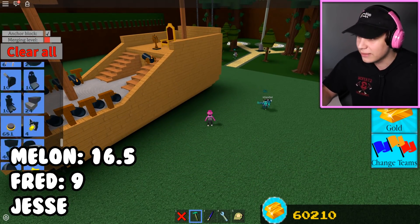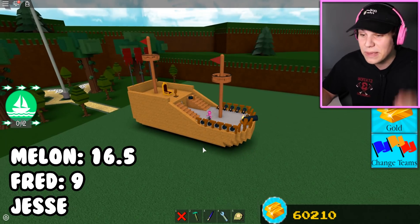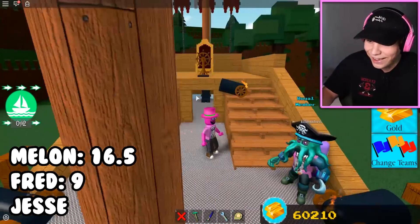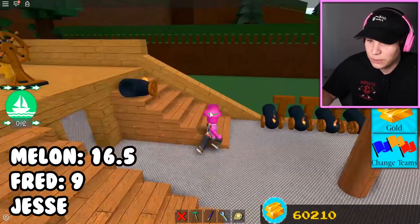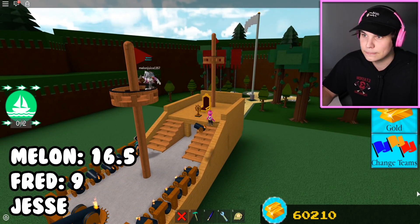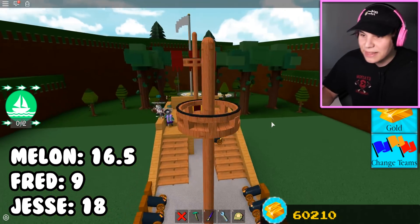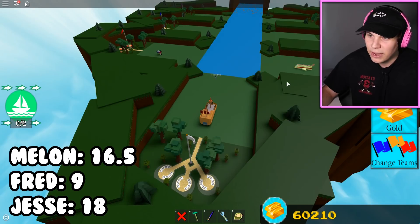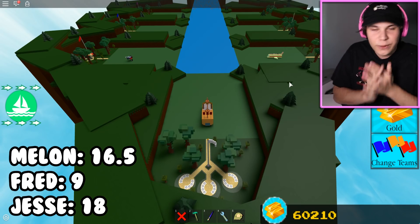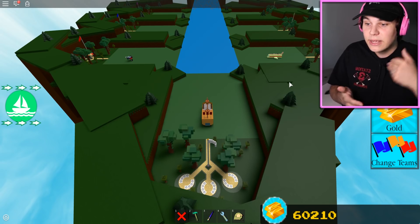My boat has curved blocks, a little interior, and a deck — all built within 30 minutes. Both Fred and Melon give Jesse 9 points each, so Jesse has 18 points, putting him in the lead. Furthest person gets 10 points, second gets 6, third gets 3.